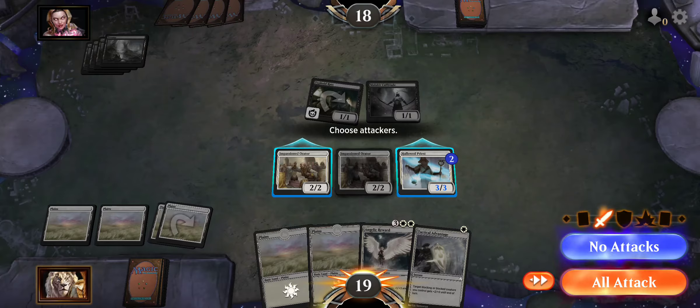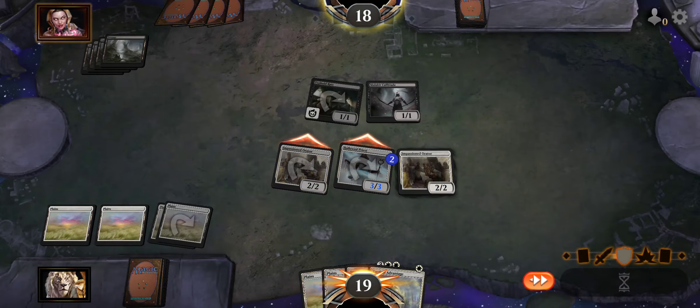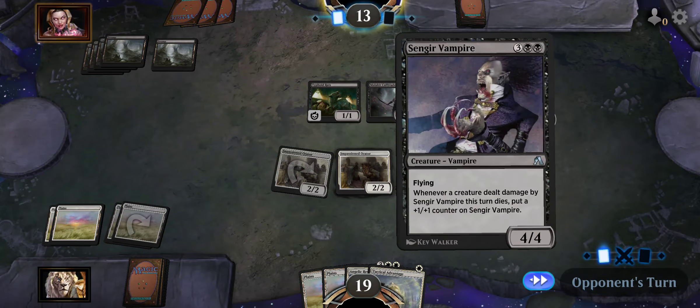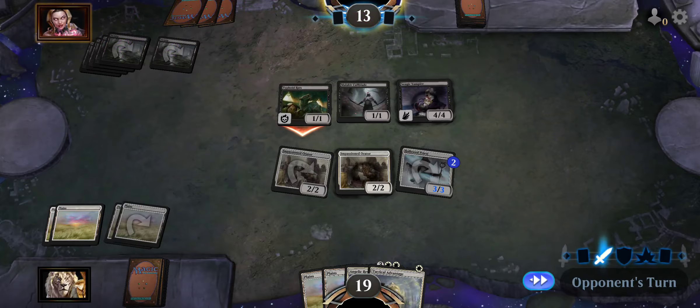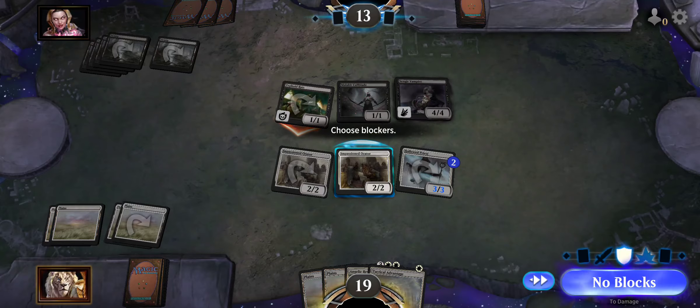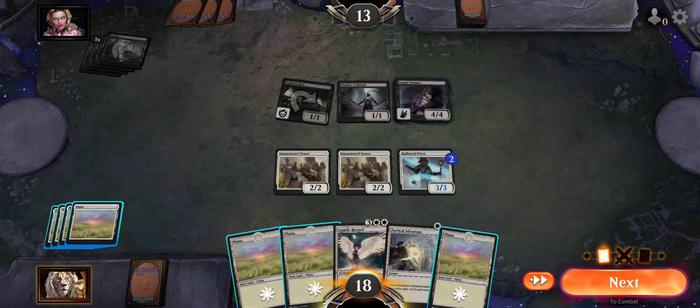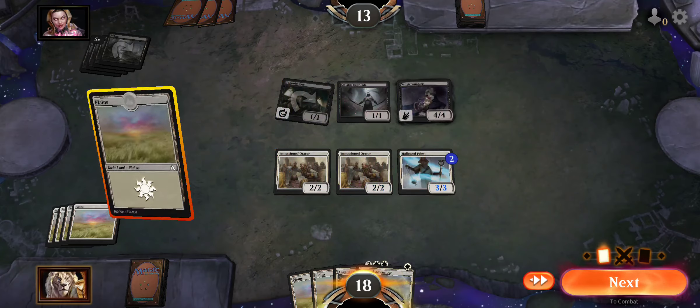And those things are going to stack. We don't block — no blocking, no blocks. Just take it to the chest. Plains, Plains.